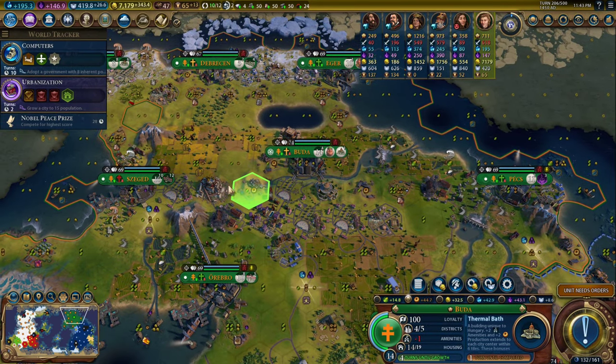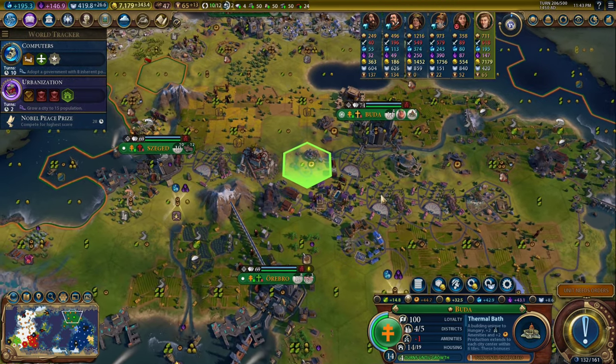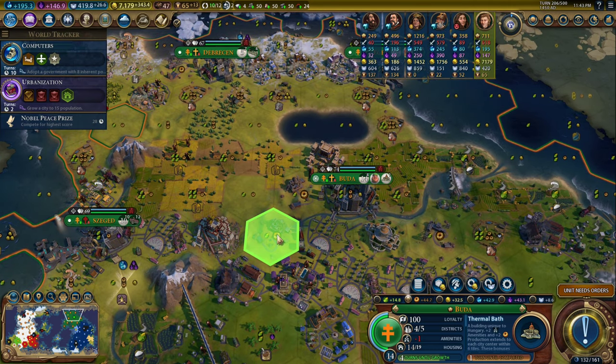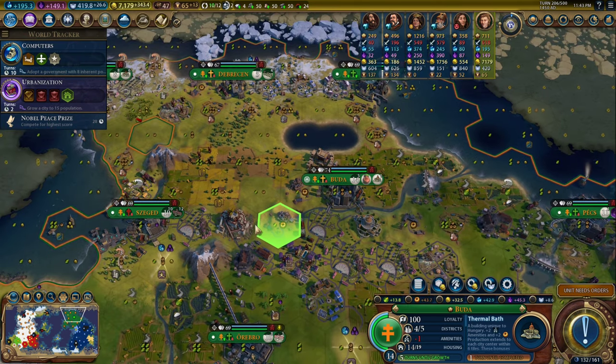Oh, it has to be this mine — I thought that was the government plaza, but it is not. So how much production is on this tile? I'm losing 5 production per turn, but that's fine. I also don't need to have a production focus in this city.